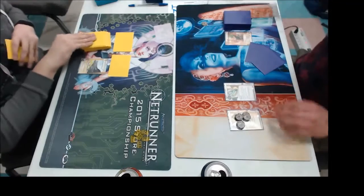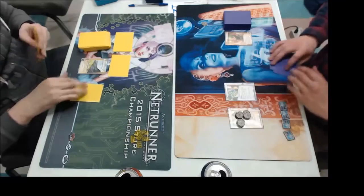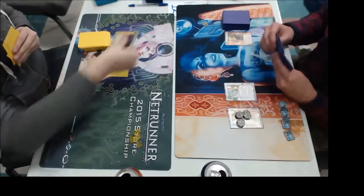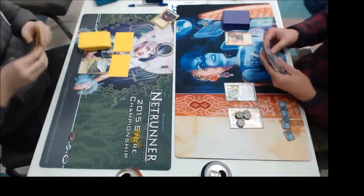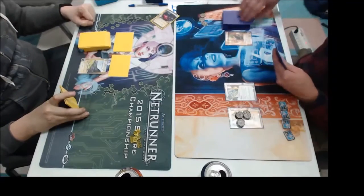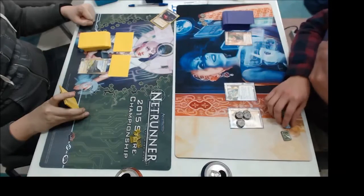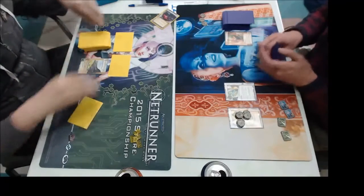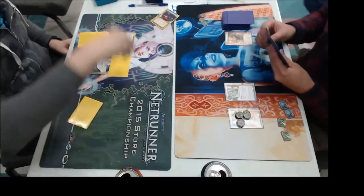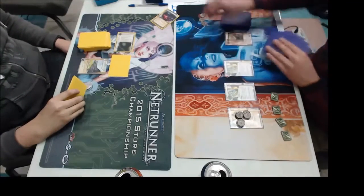Are you running Mid-Seasons? I have Mid-Seasons and I also have the 24-7 News Cycle, which is a more recent addition to the Butcher Shop build. It opens up a whole new game. And there we have the very first Breaking News on the board. That's exactly what you need if you're going to go for 24-7, because obviously you need to be able to sacrifice that agenda. 24-7 News Cycle says you sacrifice an agenda from your score pool in order to trigger a once-scored effect from another agenda in your scoring pool — the idea being to sacrifice a one-pointer to trigger the Breaking News effect of giving the runner two tags.